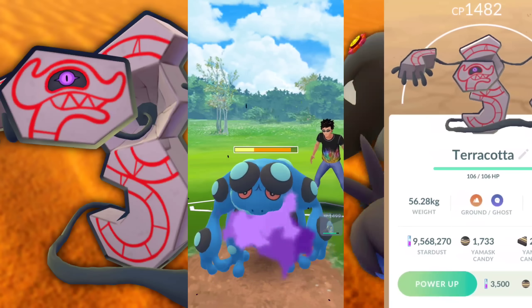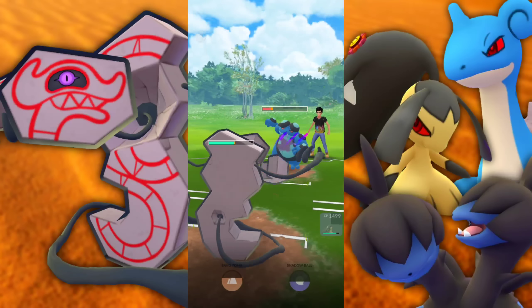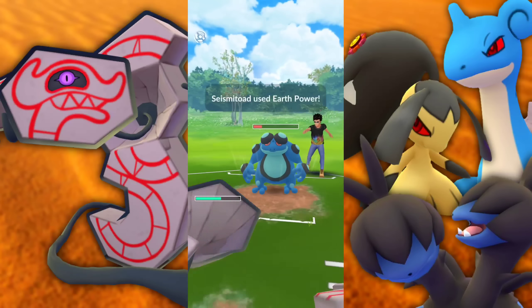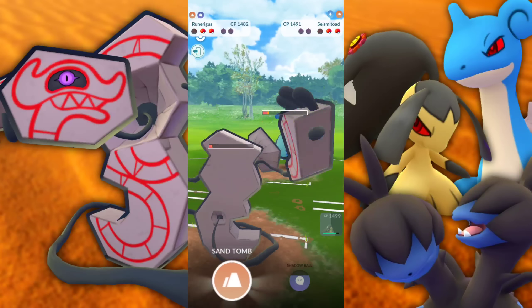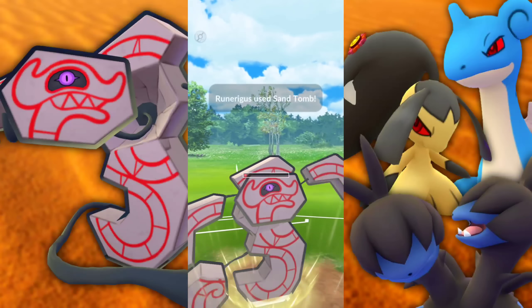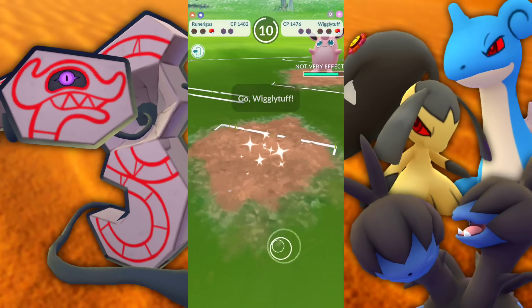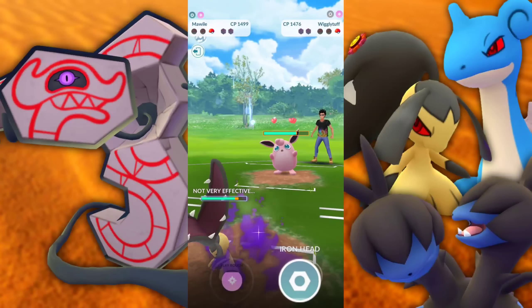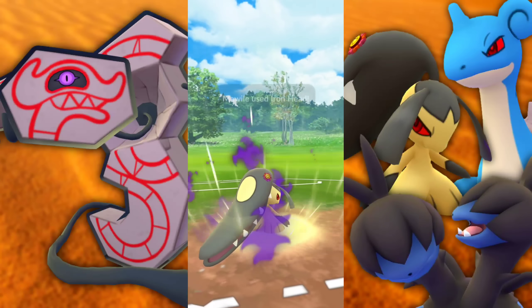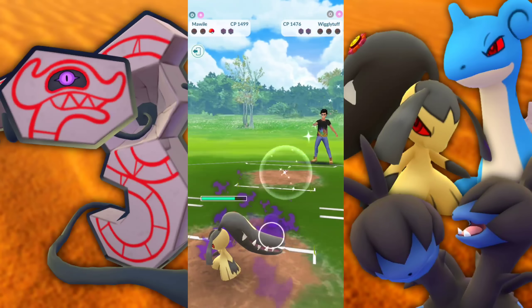They have a Seismitoad in the back. We're going to go straight for the Shadow Ball. I was thinking they were going to hit me with a Muddy Water which would be super effective, but I don't think it would be enough. They go for Earth Power which is probably going to be doing more. They could have a Poison charge move on there. Nonetheless we're taking that win. Wigglytuff comes in and takes us out with Charm, then we bring in Mawile to finish it off with an Iron Head.